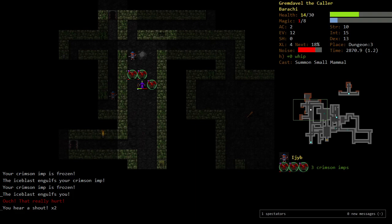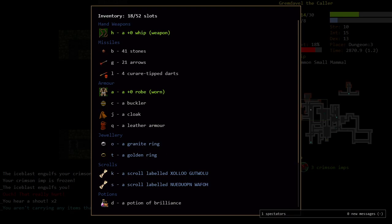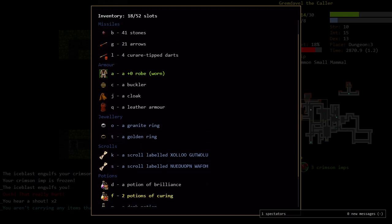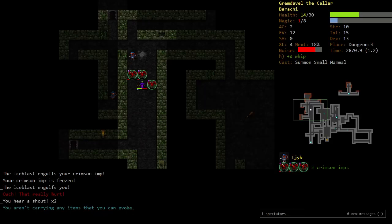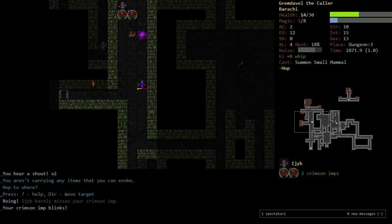The nearest staircase is not close. What are we going to do? I have no evocables. We don't know Healing, we know Curing. We have Curare! That would have been good when I first saw him. I'm going to hop away and go down — because there is a staircase down there eventually.